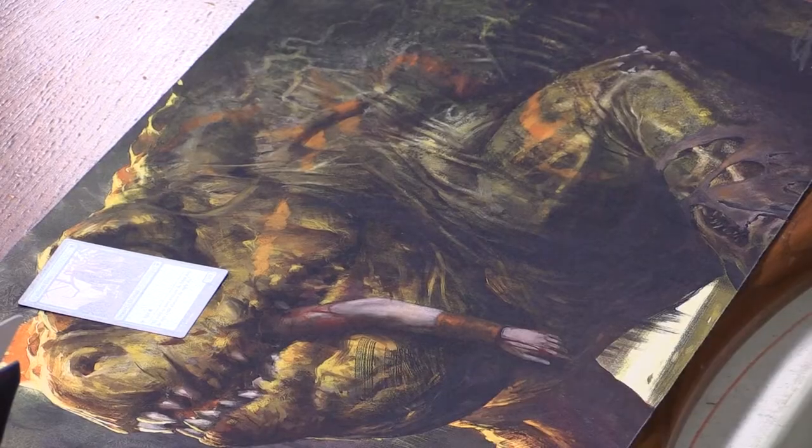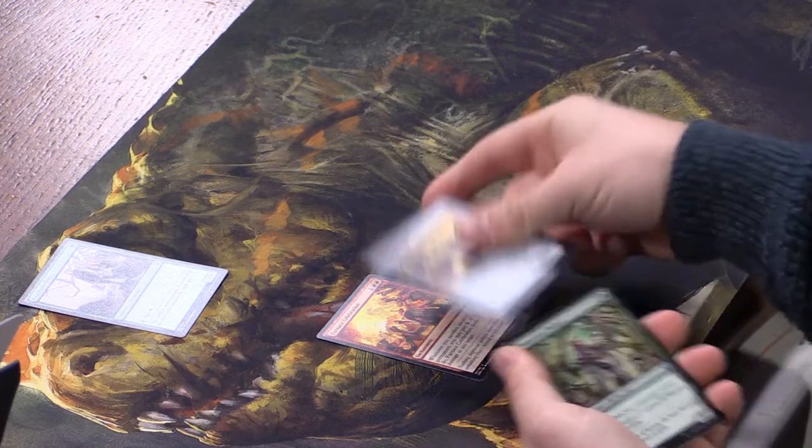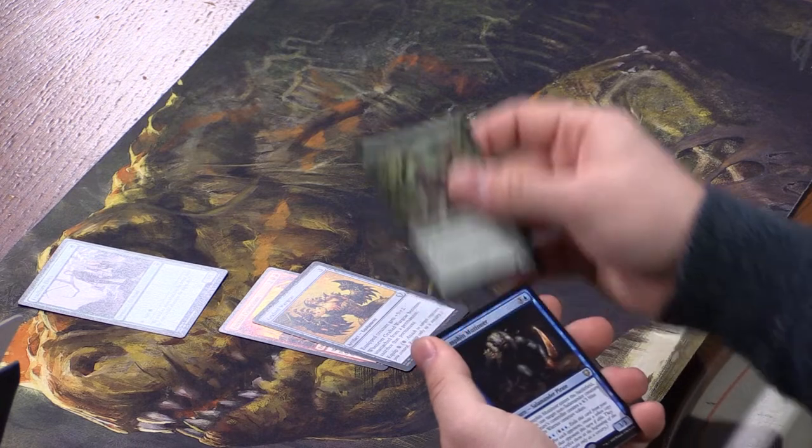And a Murder — we love murder. We love the card Murder, let me just make that clear. Sisei's Ring is cool. Uncommons: Furnace Celebration, Grafted Wargear — I've actually been looking for one of those — and Imperious Perfect.